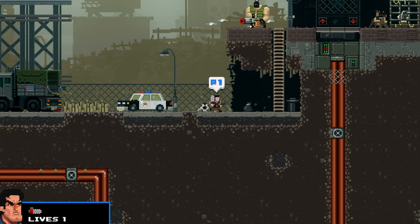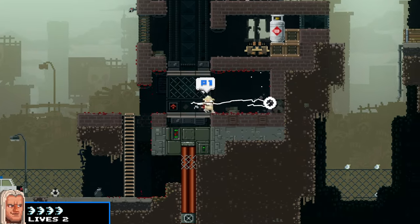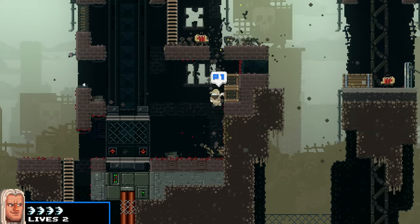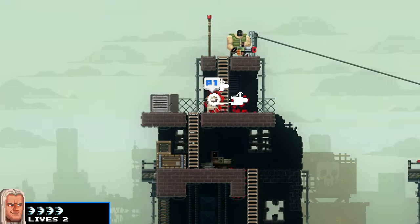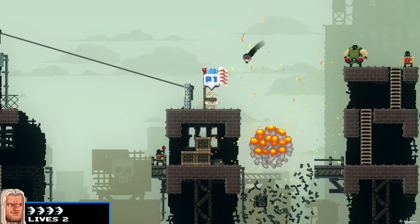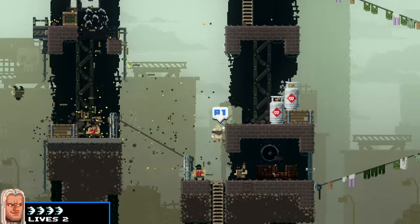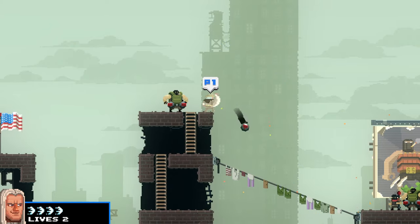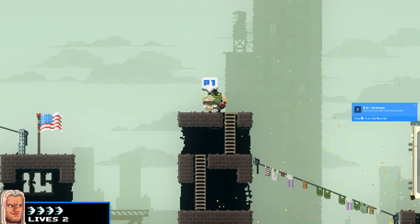The next achievement can be done on level 7 — it's for returning a grenade to a terrorist and killing them with it. Run a little through the level, get up on top of the buildings, kill the big guys, and these large enemies are the ones that throw grenades. To return a grenade, just hold Y when you're near it and it will toss it in the direction you're facing. Stand near them, grab the grenade, and throw it back at the group.